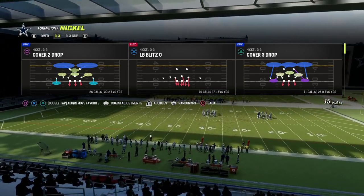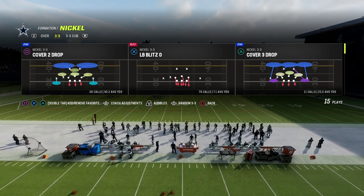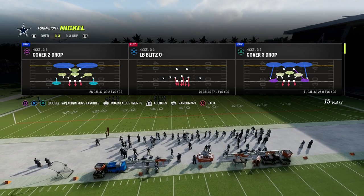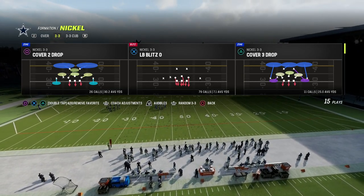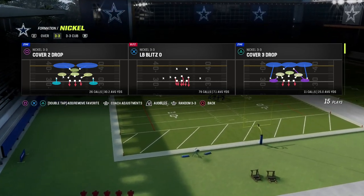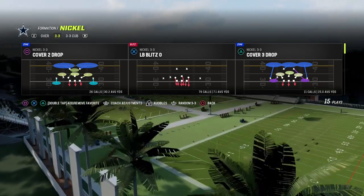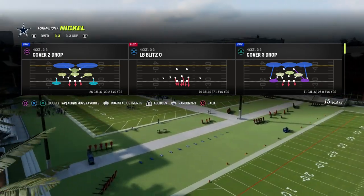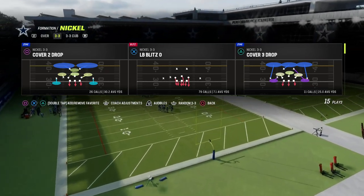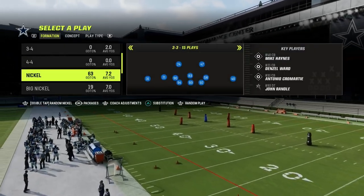The first question to answer is how are you going to give a blitz threat pre-snap every single play? The second question is how are you going to adjust your coverage? The third thing is what's your run defense plan? And then the fourth is what are your man and zone blitzes going to look like? How are you going to make everything look the same, get stops in the red zone, and avoid giving up big plays at the end of the half?